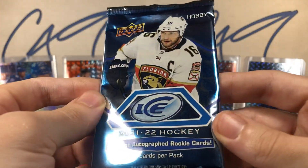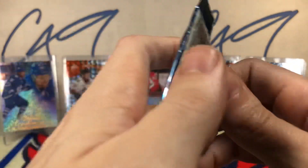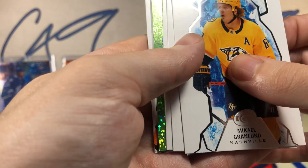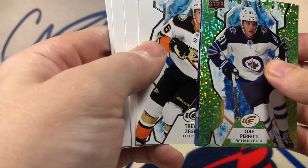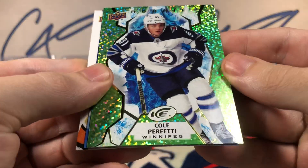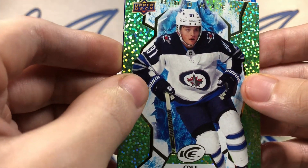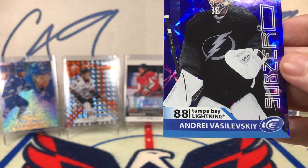Ending off this week's Six Pack Saturday, we've got a pack of 21-22 Ice. This pack also does not want to open. We've got a green rookie Cole Perfetti, a rookie Trevor Zegras, and a Sub-Zero Andrei Vasilevski.